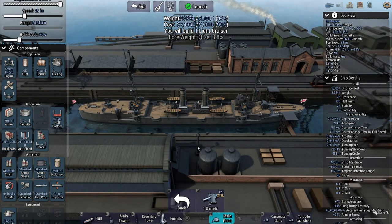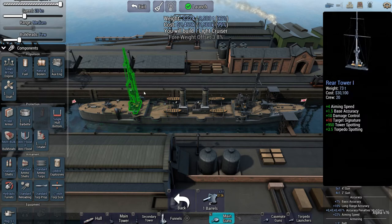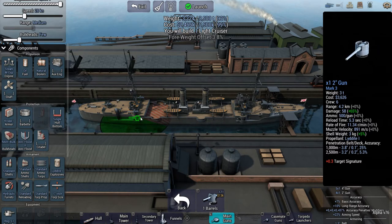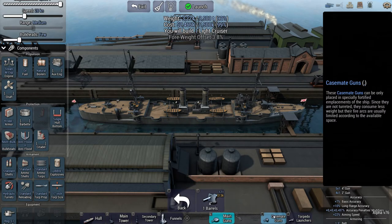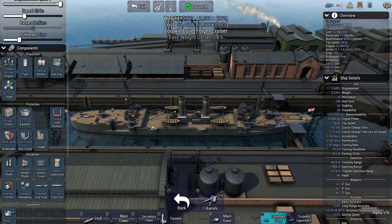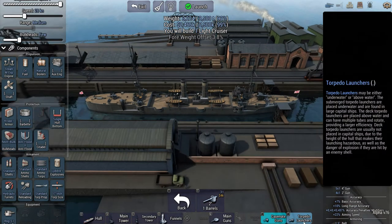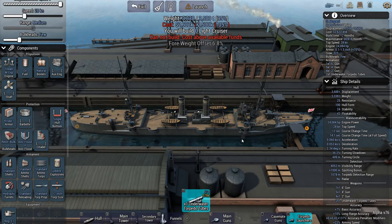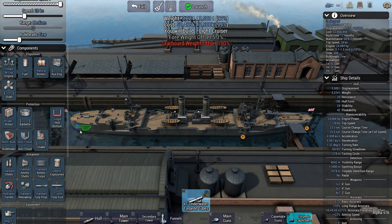The forward-heavy weight balance isn't good. We've got these two 4-inch guns as the main bulk of firepower, positioned at the centre and stern. The smallest thing we've got is 4-inch - can't really be helped. We tried to fit torpedo launchers, two of them, but no - that would put us over the cost limit. The raft is at 18.7 and we're over cost.